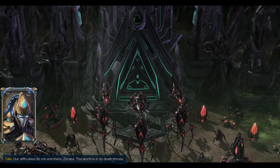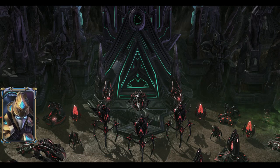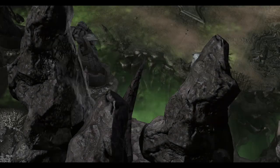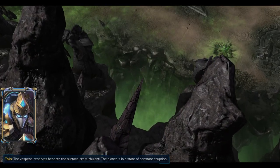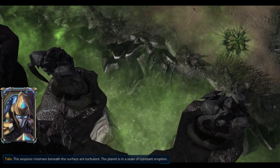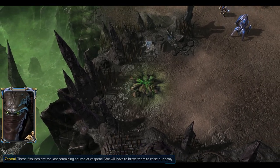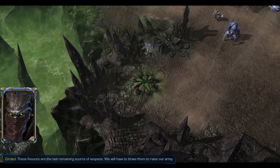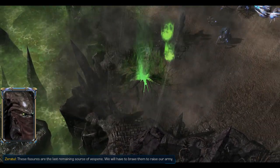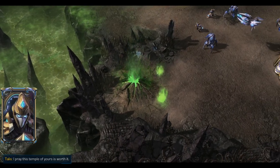Our difficulties do not end there, Zeratul. This world is in its death throes. The Vespene reserves beneath the surface are turbulent. The planet is in a state of constant eruption. These fissures are the last remaining source of Vespene. We will have to brave them to raise our army. I pray this temple of yours is worth it.